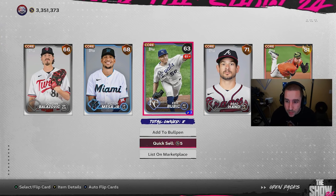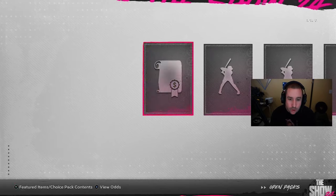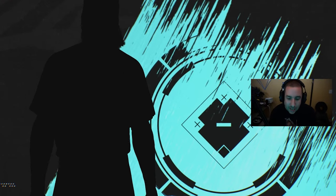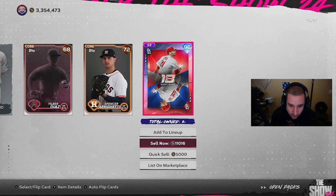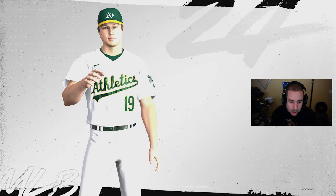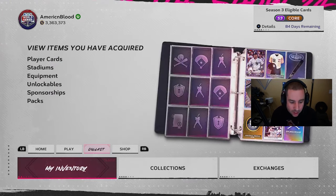Now we have the millionaire packs — 2,000 stubs there, a Ballin pack, let's see... nothing but a gold. 5,000 stubs — we got eight of those. Another 5,000 stubs, five more standard packs, and a headliner pack from the millionaire packs. Moving to 16 headliner packs — we get a diamond: another Lance Lynn headliner. His price will probably go back up once that headliner is out of packs. Another diamond, this time a purple — Mason Miller again — another 5,500 stubs in the bank.